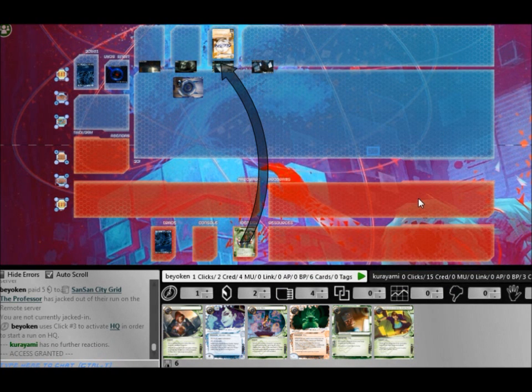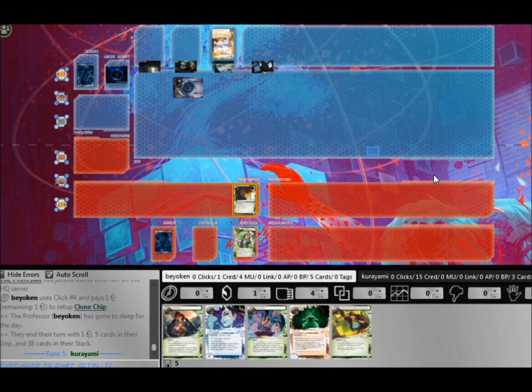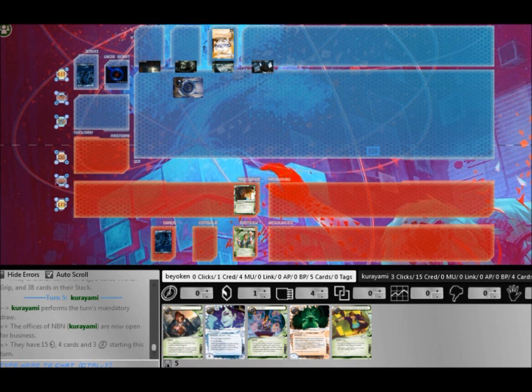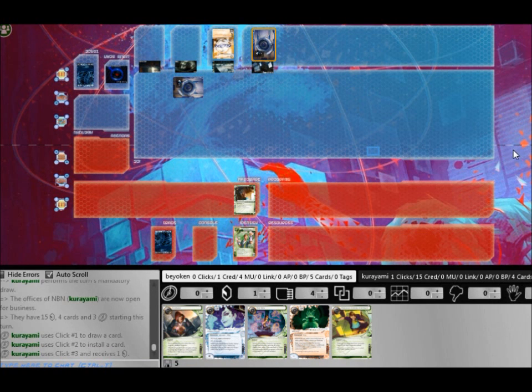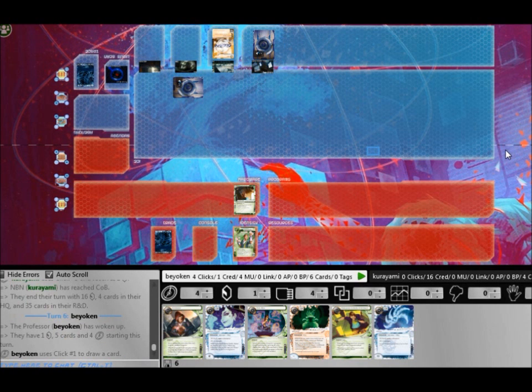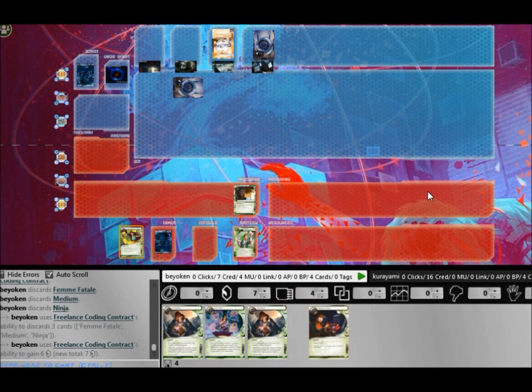I run into his HQ again to scout out his stack and I see the Biotic Labors. That pretty much tells me the full story. He is either running 2 or 3 Biotic Labors, which means I don't have to worry about Scorched Earth but unfortunately I need to worry about Astrobiotics. So immediately I form a strategy.